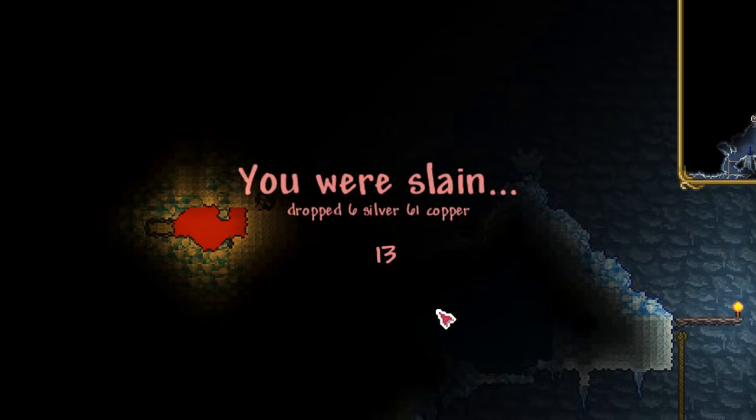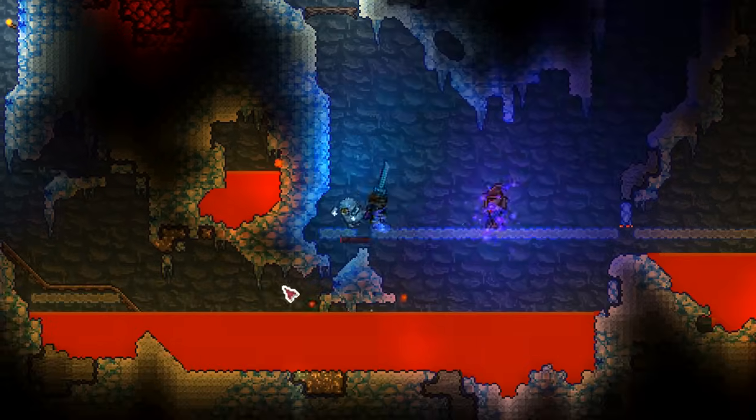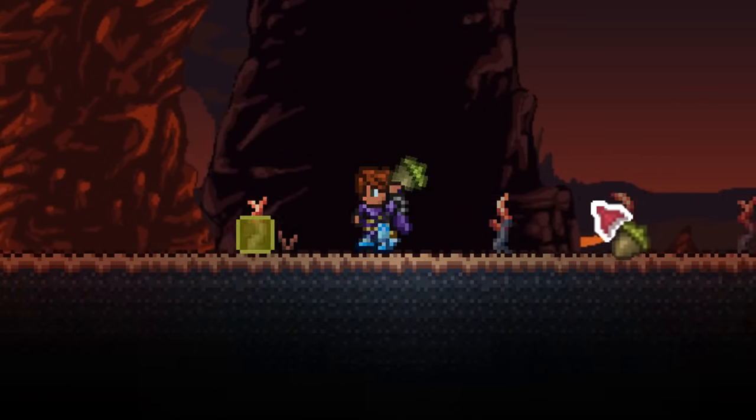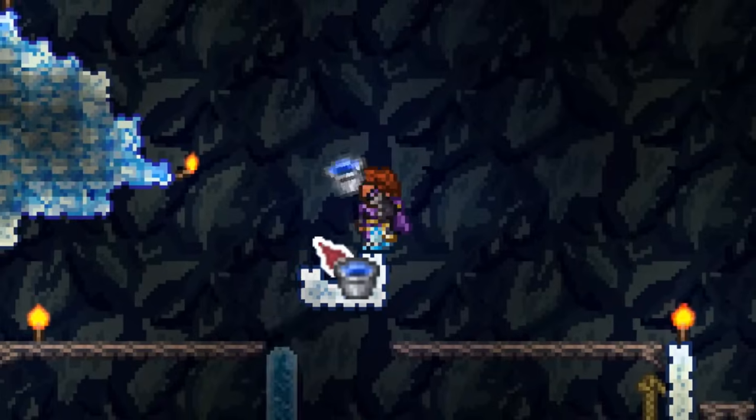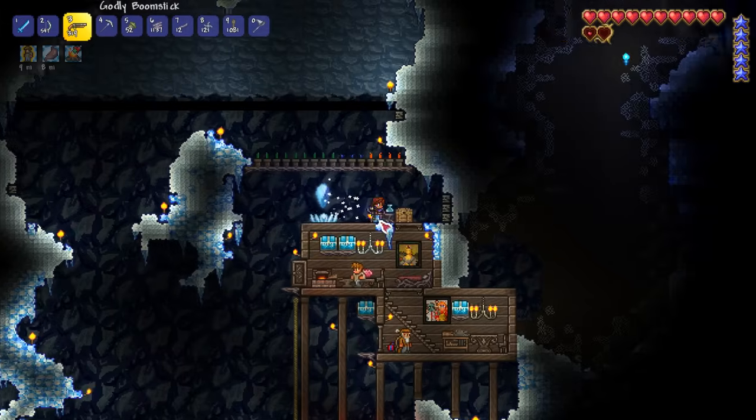The Get Fixed Boy seed is extremely punishing in the early game, with traps and powerful enemies everywhere. It's hard to get resources and stronger equipment. In this video, we're going to look at 5 things you can do early in your Get Fixed Boy playthrough to make exploration easier and power up your character.